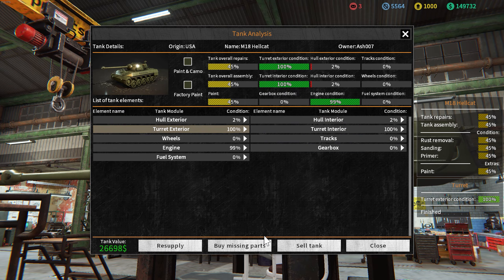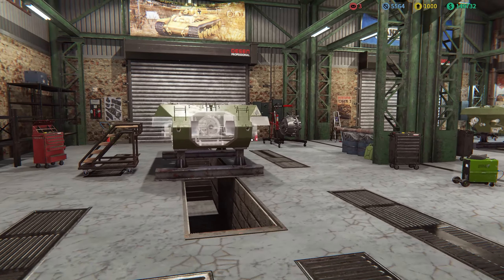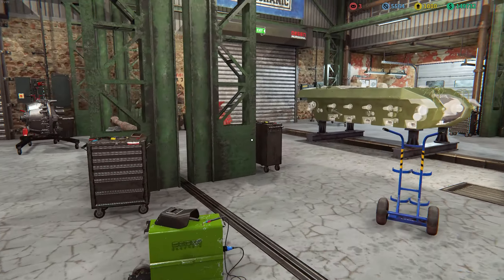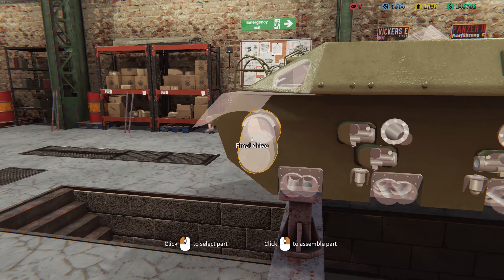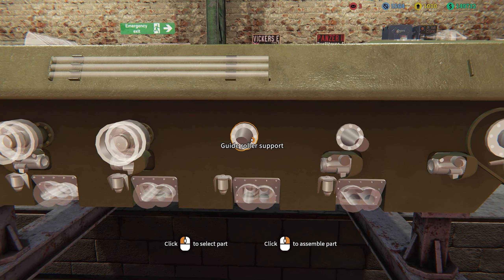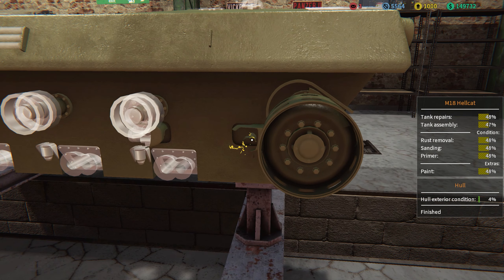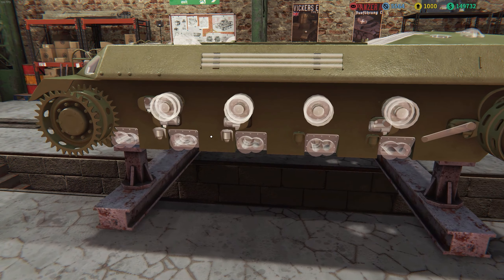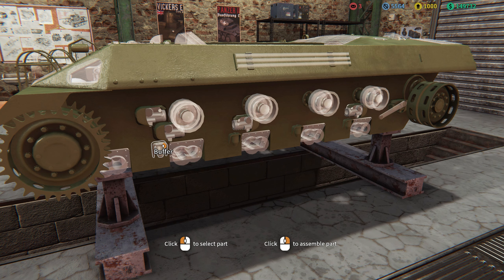People always ask me how long it takes to make these videos — honestly, a tank can take up to 45 to 50 minutes to restore, so I don't often showcase all of that footage. Hull interior is good, turret exterior is fantastic. Now the only thing left to do is the dreaded running gear — the tracks and internals of the hulls. We need to put in all the torsion bars as well as the brackets.